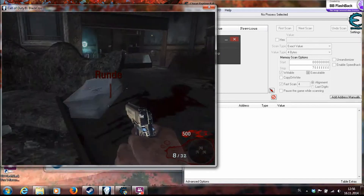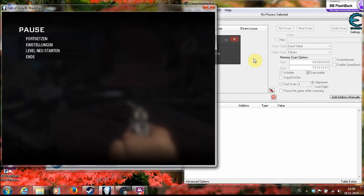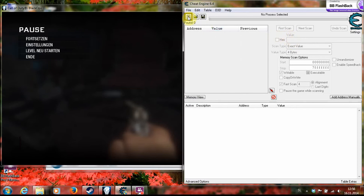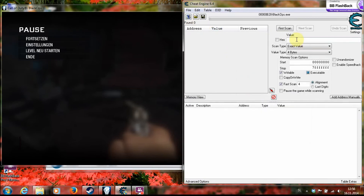Hey, what's up guys, I'm back for another video and we will be showing you how to use Cheat Engine on Black Ops. First, you want to know you always start with fifty dollars when you start the game, so you wish you had unlimited money. What you want to do is your first scan.